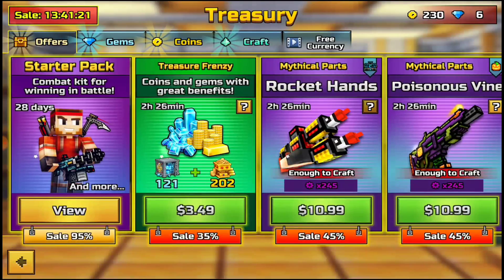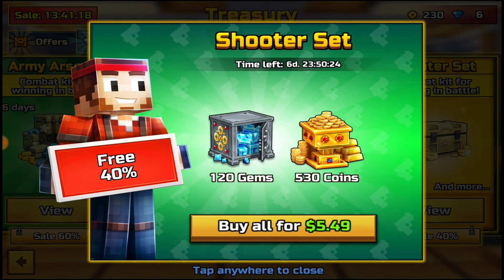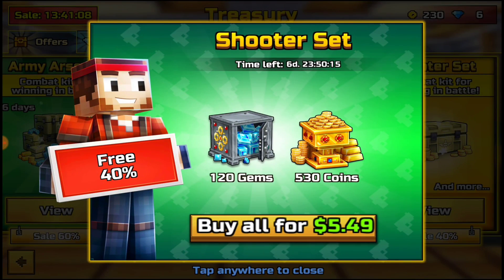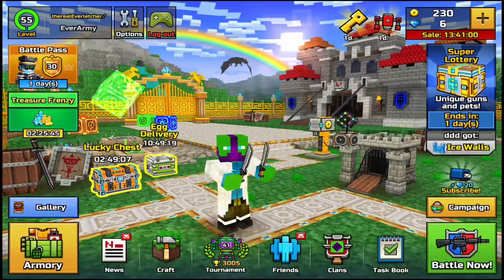Unless you're buying one of these special deals, which is honestly what I would recommend. This one here is $5.49 for 530 coins and 120 gems — that's a really good deal. If you do like spending some money on the game, do not pass up on these offers because these things are really good deals. But keep in mind, this is not an exposed video.